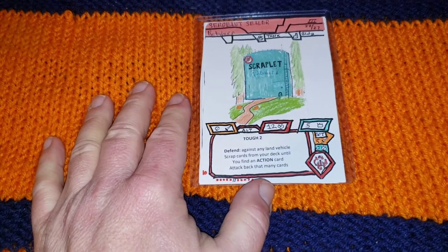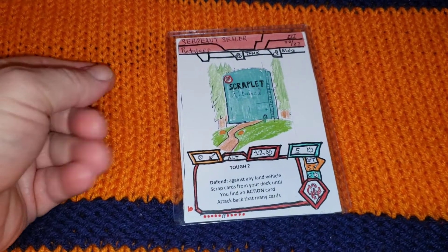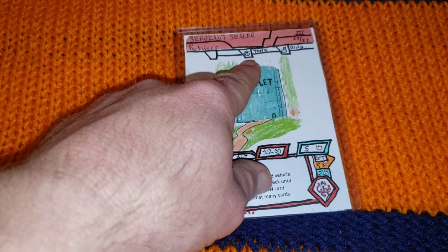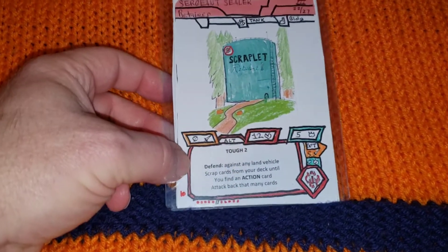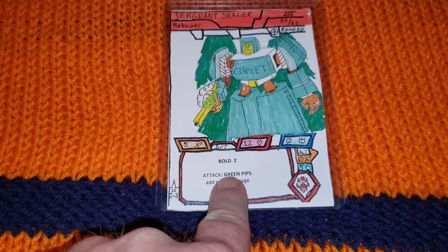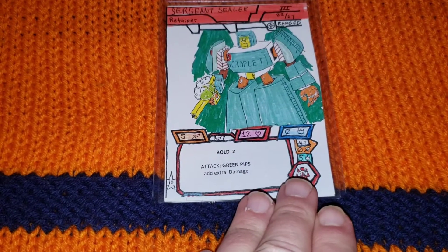This is Sergeant Sealer, who is a 10-star character. He is a water tank — for all my water tanks I've made three of them, check some older videos. I drew the tank symbol on here so I can use tank battle cards for the water tanks. He has no attack on this side and five defense; on the other side it's the opposite — five attack and zero defense. I gave him a bold in bot mode and green pips add extra damage, so he would go well with an orange, black, and green pip deck.